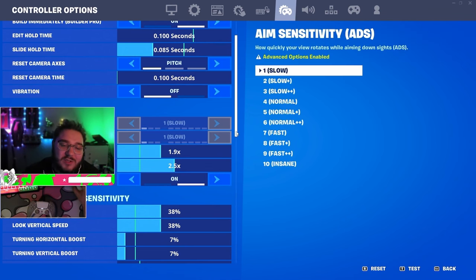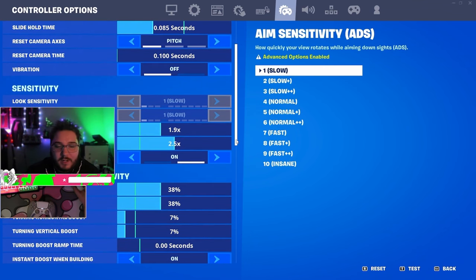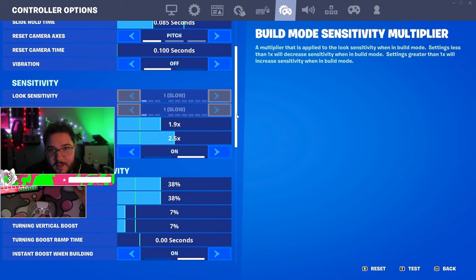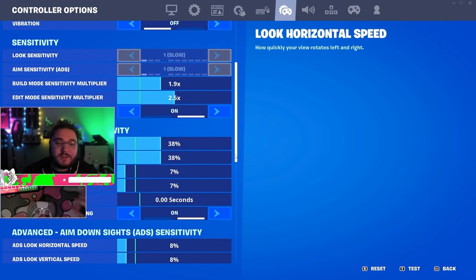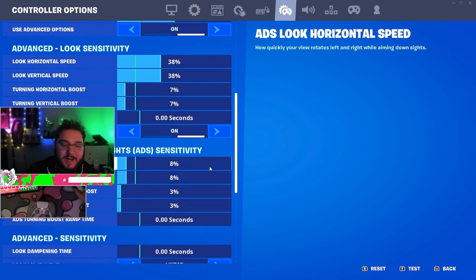Edit multiplier: build is 1.9, edit is 2.5. People say that's high but you'll get used to it — I've never been more mechanically gifted since switching. Always use advanced options — if you're not using advanced options there's really no point. My look sensitivity is 38/38 with a 7/7 boost. I recently changed this and my shotgun aim has just felt so much better. I also changed my ADS down a little — 24/8 max damage — and I'm frying better than ever.